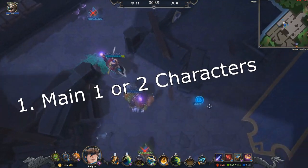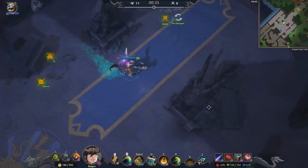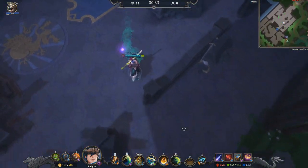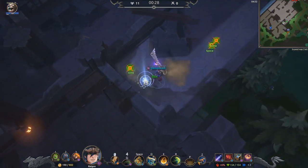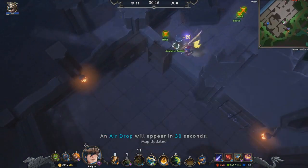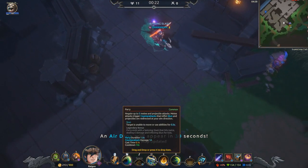My most important tip is to pick 1 to 2 characters and try to master them. By being really good at one character, you can effectively learn the game faster and you'll be a lot more dominant because you know your character inside and out. By constantly switching characters, you're not going to learn the game as fast and you will not be as strong as you could be if you just picked 1 to 2 characters.